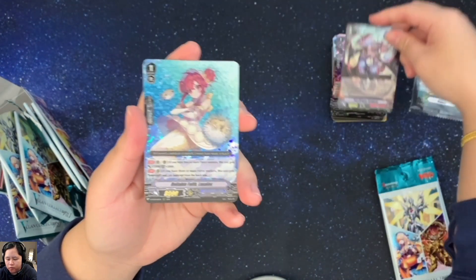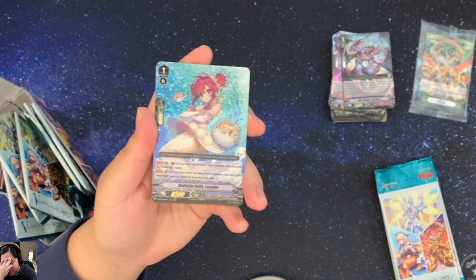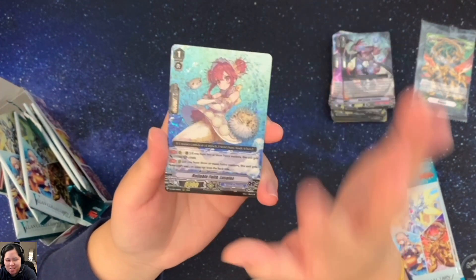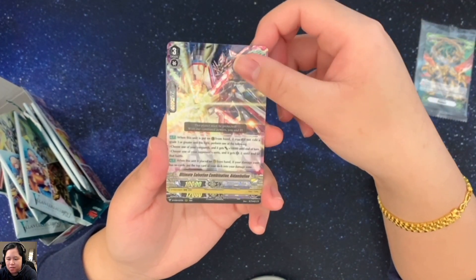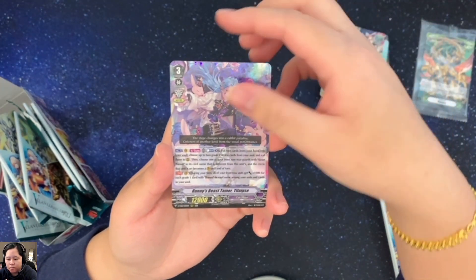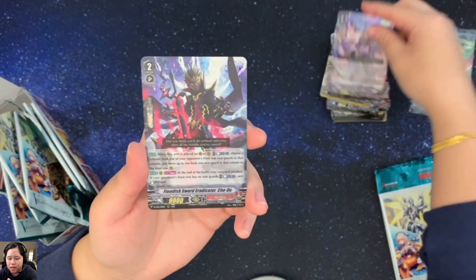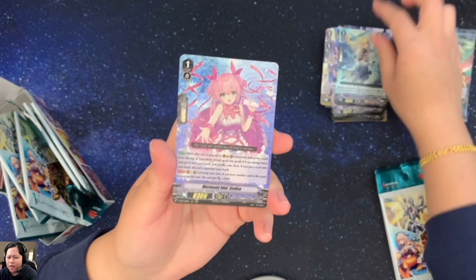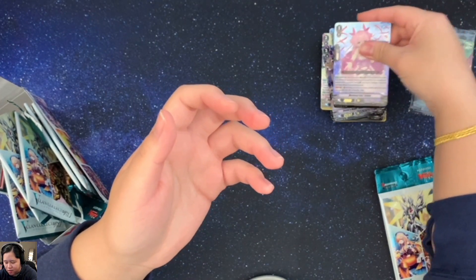We'll see. Sealed Dragon Quarterboy. I don't play this game, but I am interested in seeing what the cards look like. I've seen some gameplay videos of it, but never played. Ultimate Salvation Combination, I do Bullion, Bunnies, Beast Tamer T-Lapse. Okay, alright. I'm gonna just stop reading them out and just get into the openings.